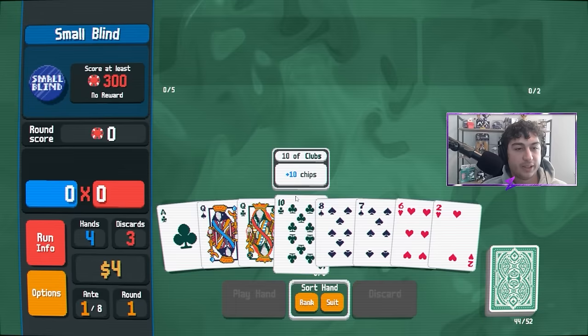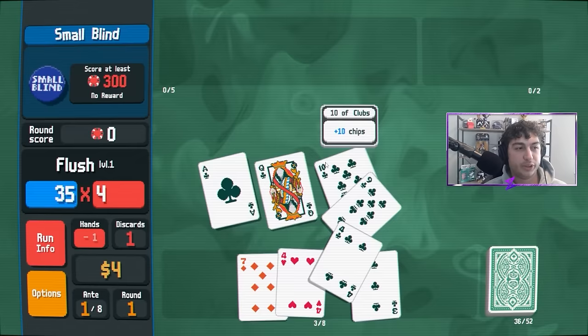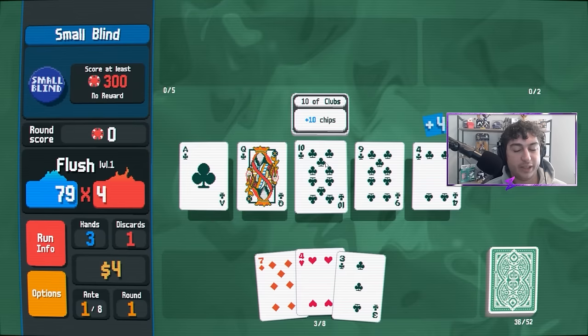Tip number three: fish for one-shotting the first blind and two-shotting the second blind in the first ante. This is to add as much economy early as possible. You want to be able to buy things in those first couple of shops, and this is really the easiest way to do it. The best way to do it is to play a high-end straight, high-end flush, or a solid full house.